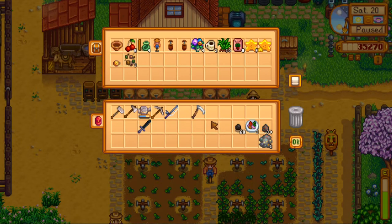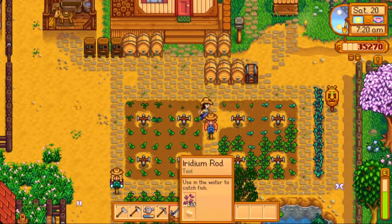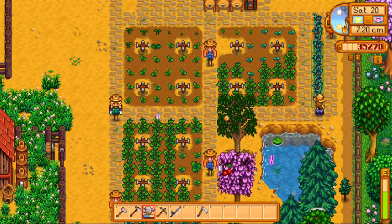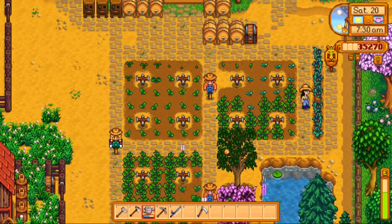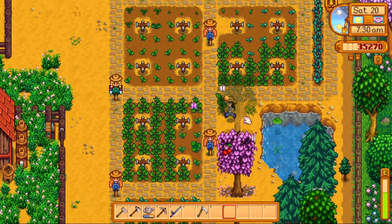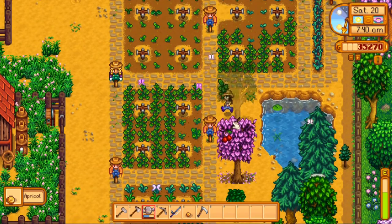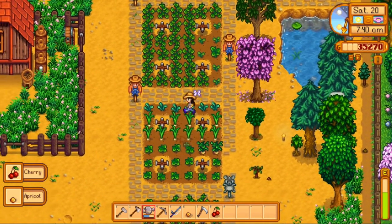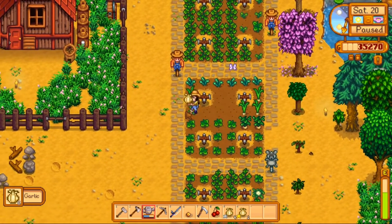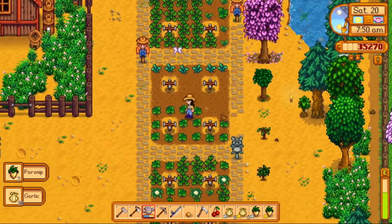Okay, so we will need to go to the beach — I'm pretty sure that's where my crab pots are and I will need to try to get a periwinkle. Because that's something you'll eventually need to get some more secrets in the game. Nice, let's get those. These are ready. Garlics.